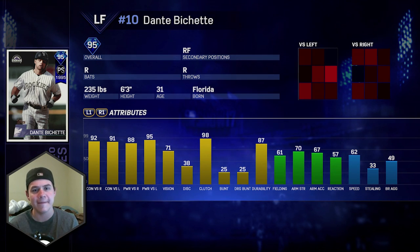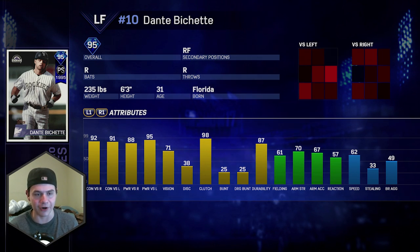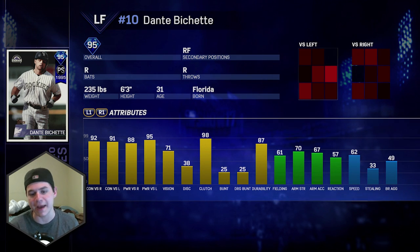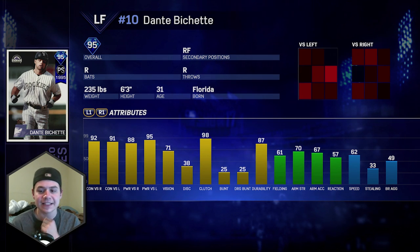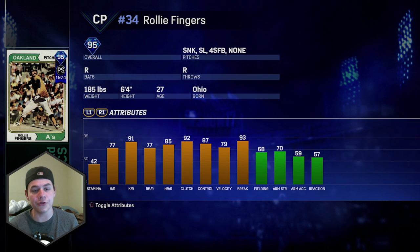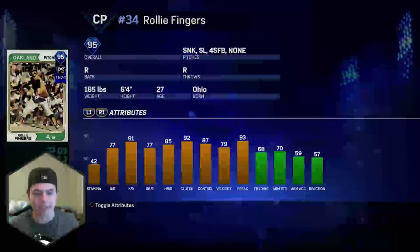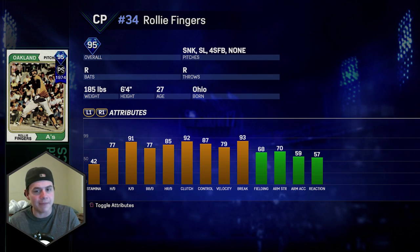Dante Bichette, 95 overall diamond postseason card — 92/91 contact, 88/95 power, 71 vision, 98 clutch, 70 arm strength, 62 speed. He's more of a big-time bat, kind of a Matt Holliday type card. We also got a new reliever: Rollie Fingers, 95 overall diamond — sinker, slider, four-seam; 91 K's per nine, 93 break, 79 velocity. Pretty solid right-handed arm — I would recommend him.